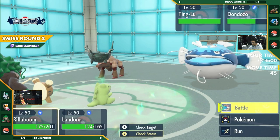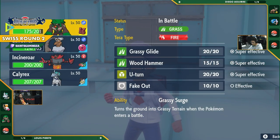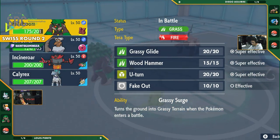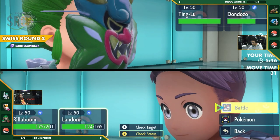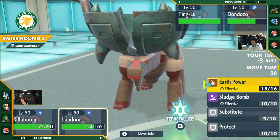We're seeing both Ting Lu and Dondozo. It can't switch out because of Sand Tomb. Both Ting Lu and Dondozo are Pokemon that were very big offensive threats, and now they're both playing these support roles in this new regulation. So it's interesting to see how Pokemon change over time. It's going to be very, very interesting indeed.